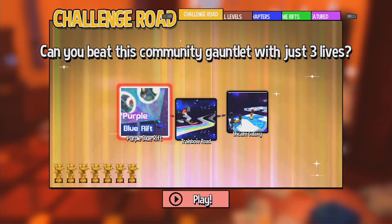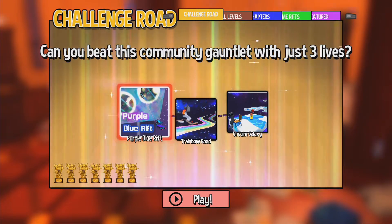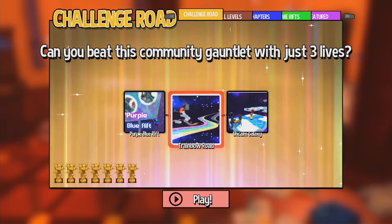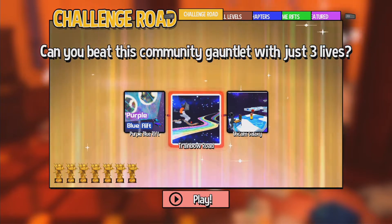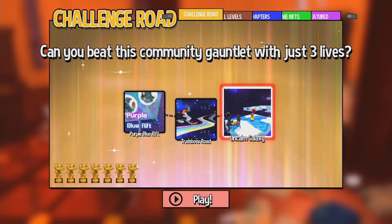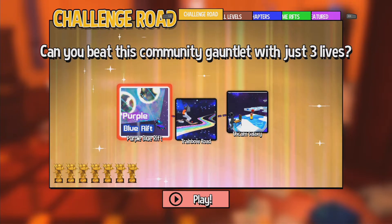There's a little bit of tricky platforming in Purple-Blue Rift - it's not a Purple Rift, it's actually a Blue Rift, but it's just got purple elements and uses Dweller stuff as you can see in the thumbnail. We've got Trambo Road, which is like a Rainbow Road themed level. I might have to turn the music down just a tad - you know, Nintendo and all that. And Uncalmed Galaxy is just a Blue Time Rift with a bit of a quirk. So let's have a look at all four of these before we earn our eighth trophy.